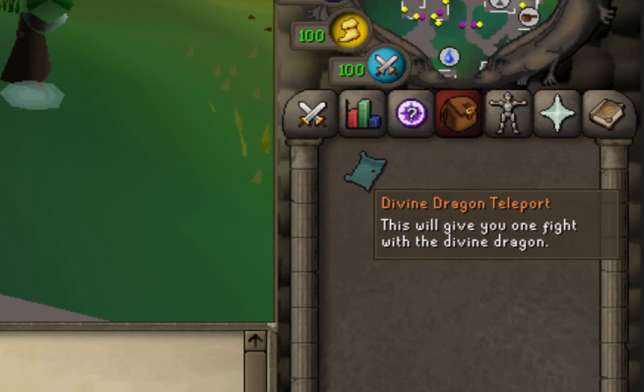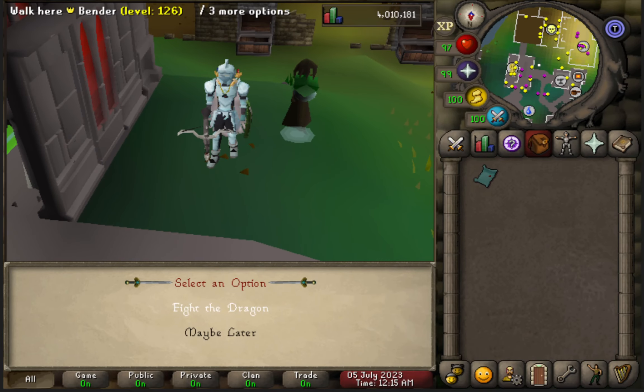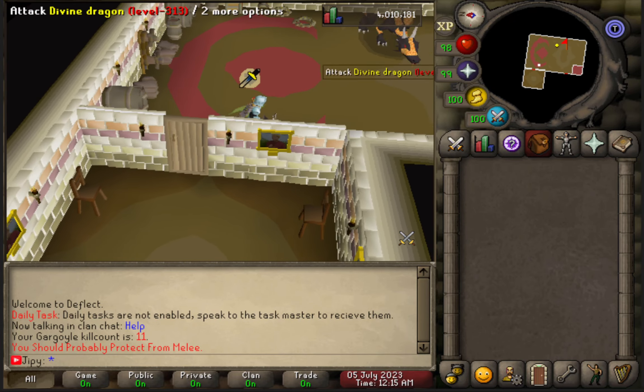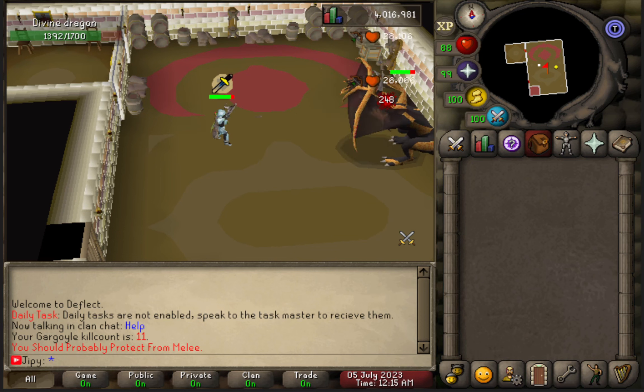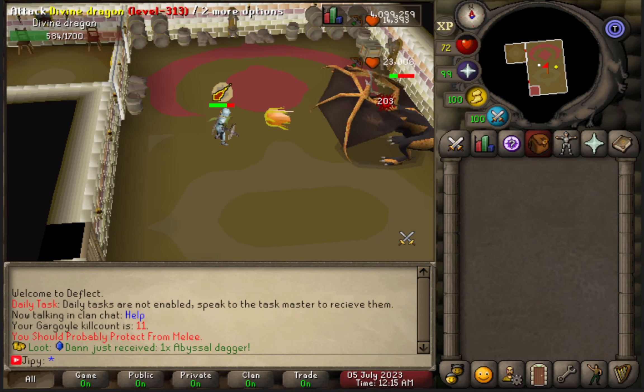I also wanted to add a sneak peek of the Divine Dragon teleport update. This is a huge buff to boss slayer tasks — every single boss task you finish, you will receive a guaranteed Divine Dragon teleport. This can be used to go fight the dragon and get a Divine Crystal Key, which can be used on the chest at the home map.